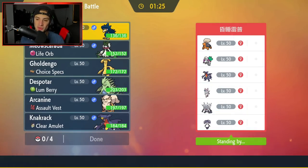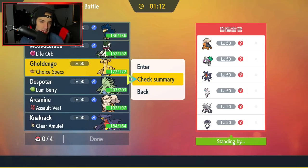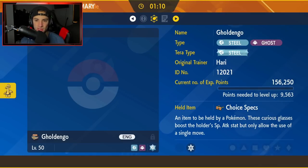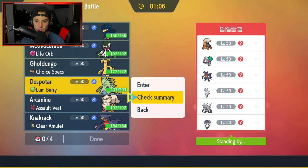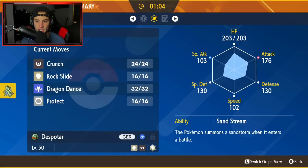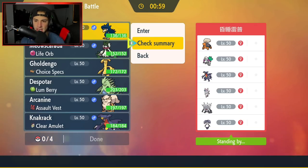First match coming at you guys - we're going up against a semi Trick Room team with Oranguru and Torkoal, and it also has Garchomp, Annihilape, Sylveon, and Indeedee. I feel like that's the one problem with this team - it doesn't really have a way to counteract Trick Room. Trick Room Pokemon like Torkoal are going to be a lot slower than our Pokemon, so it's going to be really tough to counter.